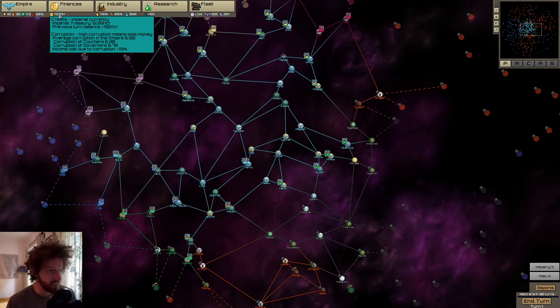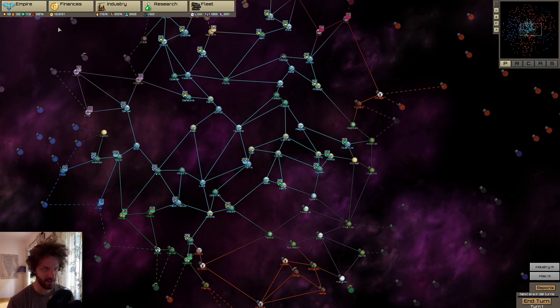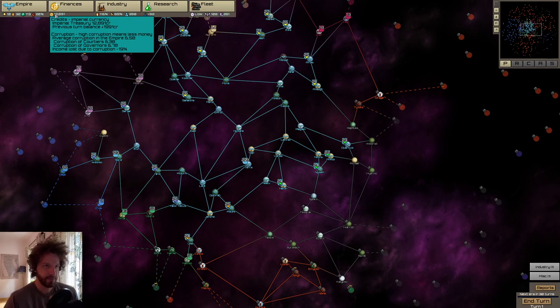Up next, we've got money. We can see we're losing 19% of our income to corruption — that's a lot. This is why you want to get corruption down. We made some changes and got rid of some more corrupt people. I wonder how much it will change going to next turn. Basically this turns into money. What do you do with money? There are a couple of things: one, events — there's a lot of events that will happen where you can use money to have better results; and colonization; and you can subsidize certain planets for certain things.